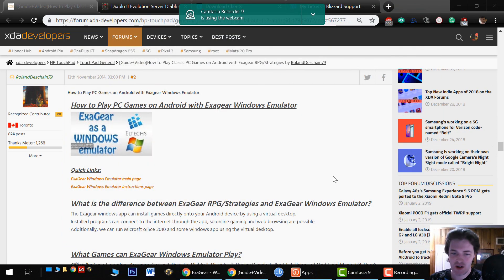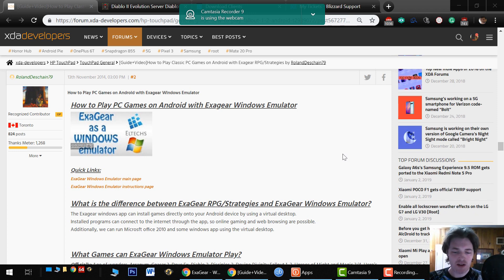I'd like to introduce you to the Exigear Windows emulator. This is a powerful emulation tool that we're going to be using to run the games today. There's a lot you can actually do with this application, and there's new functionality. If you've used RPG and strategies, this is an entirely new app. It does similar things but it can do incredible new things. One of the main differences is it can run a virtual desktop using Wine, and we can install games directly from this desktop. Good Old Games are recommended, but pretty much any game installer with compatibility for Windows XP will work.